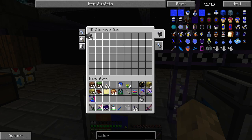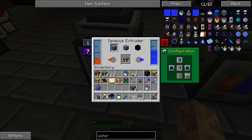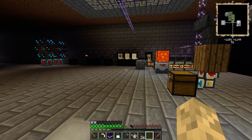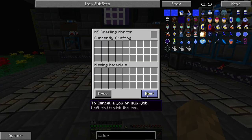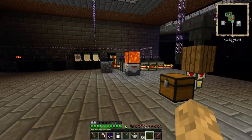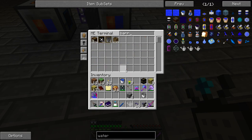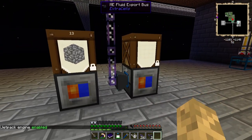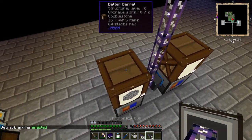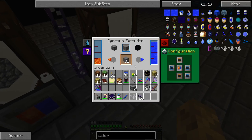Extract only, extract only. I don't quite know why it's pulling everything out - we're not requesting cobble. That should not be the case. If I have to I'll put a barrel back in place here - I just wanted to store the items there so that way we have access when we need it. We don't need all that much.